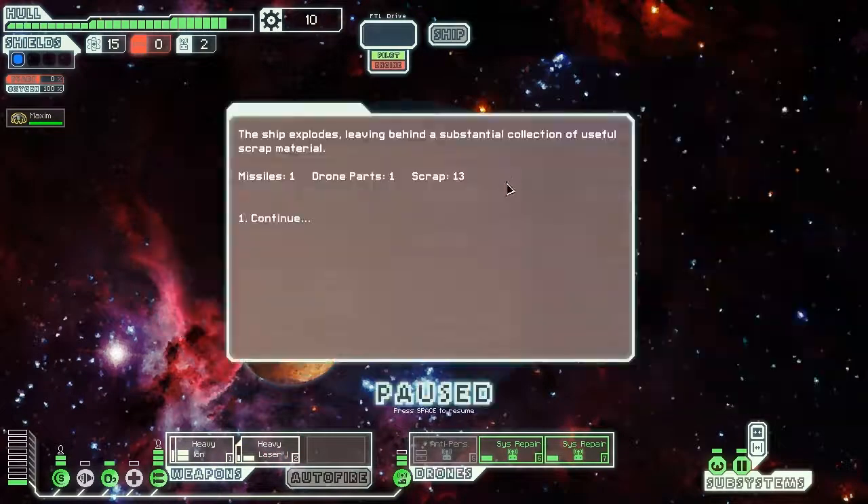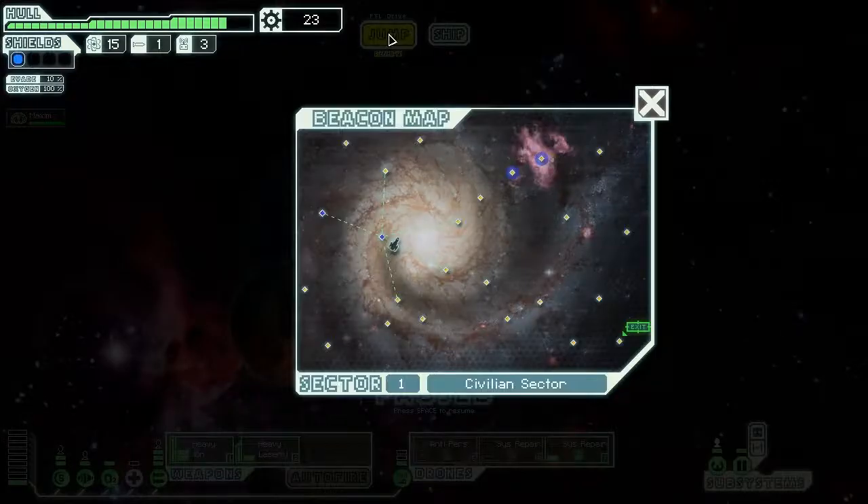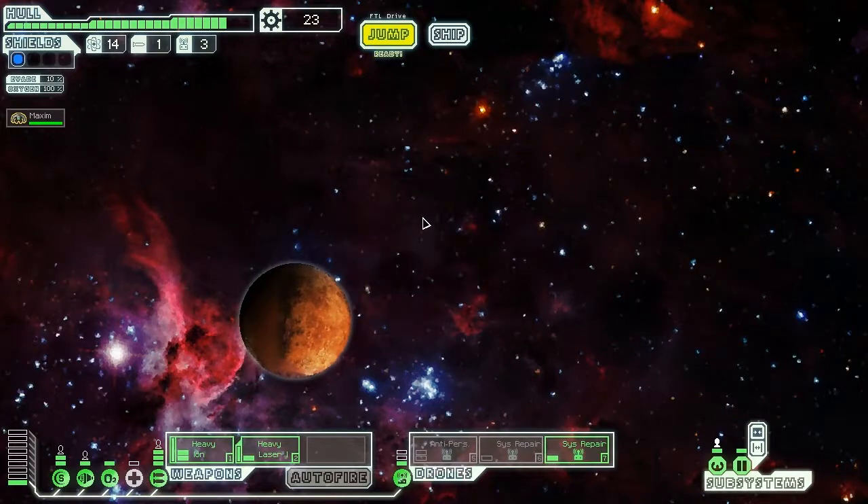Now you need to give me lots of lovely scrap, please. Thirteen scrap — is that all, you cheeky bastards. My anti-personnel dude is gaining health. I think we'll leave this to regain some health — I actually need to turn off one of you to do that, so I can actually go places. Let's jump down here and do these little three sectors.